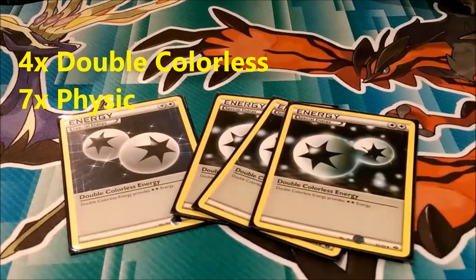To round this deck list out, there are 13 energy in this entire deck. Seven of them are basic Psychic Energy, and four are Double Colorless Energy.